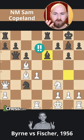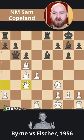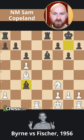Byrne has three choices. Capturing Fischer's knight allows the pretty queen takes e5, when capturing Fischer's queen hangs Byrne's own queen.